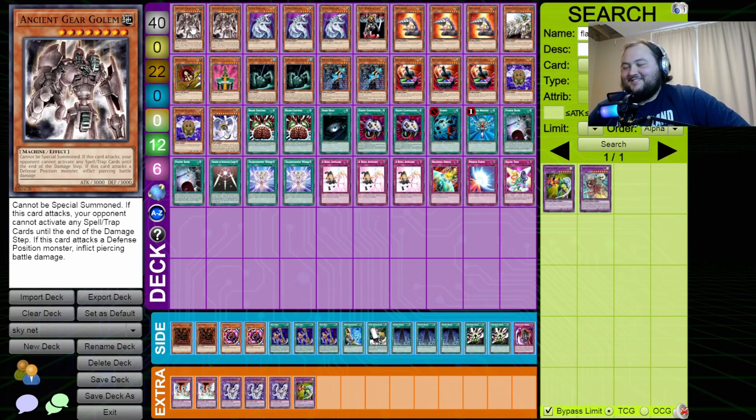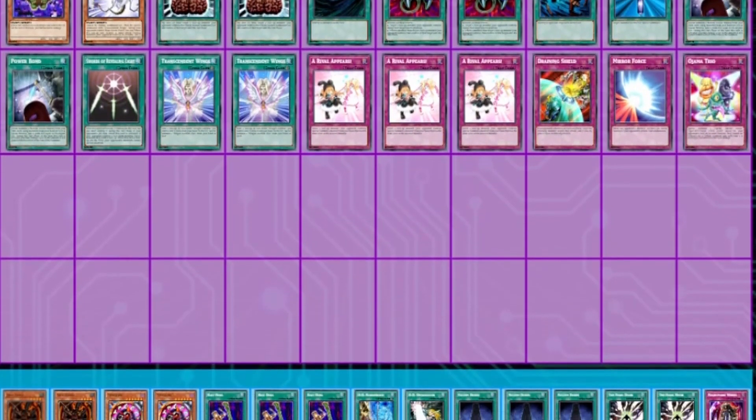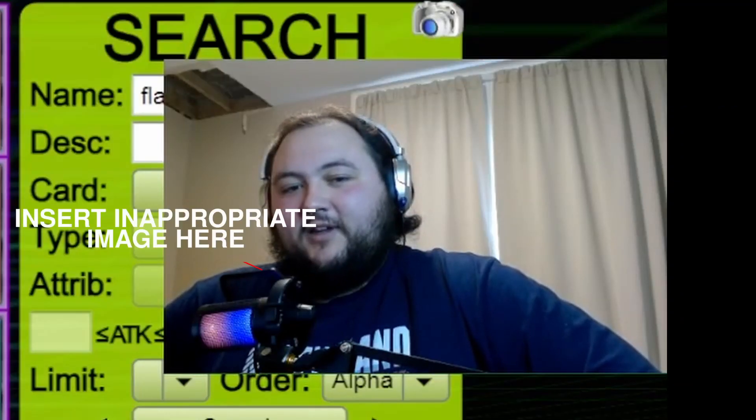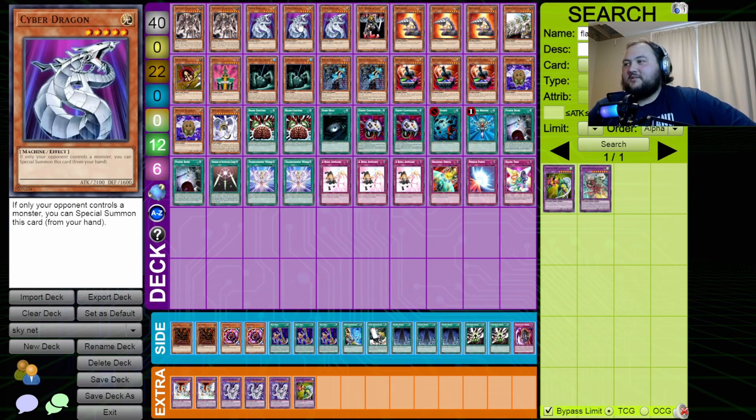Alright guys, we are back for Cybernetic Revolution — Skynet has taken over, Judgment Day is upon us, let's find John Connor and take this down. We have quite a few machines in the deck this time. I had an Ancient Gear Golem from my first set of drafts that I didn't use, and then I pulled a second one, so he's in the deck now. Three copies of Cyber Dragon — absolute must right now.